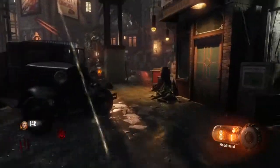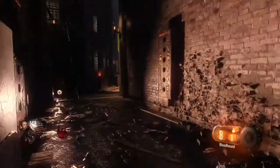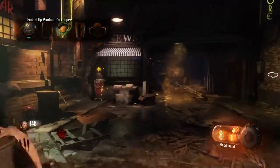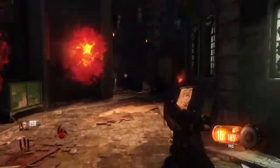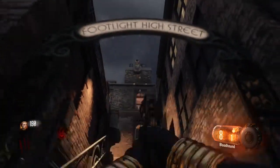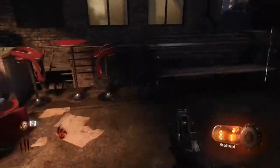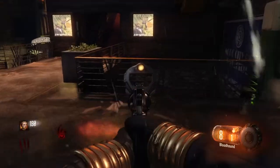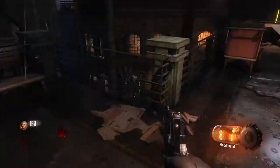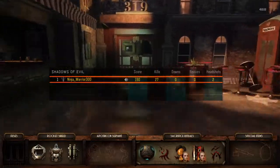Moving on to our third part, which is the Footlight district. You can use that to climb up that thing, and then you can zap this to open the door to come up here. It can either spawn somewhere right here — it will be right there — or it will appear right there in that chair. And I think that's all the parts, yep, that's all the parts.